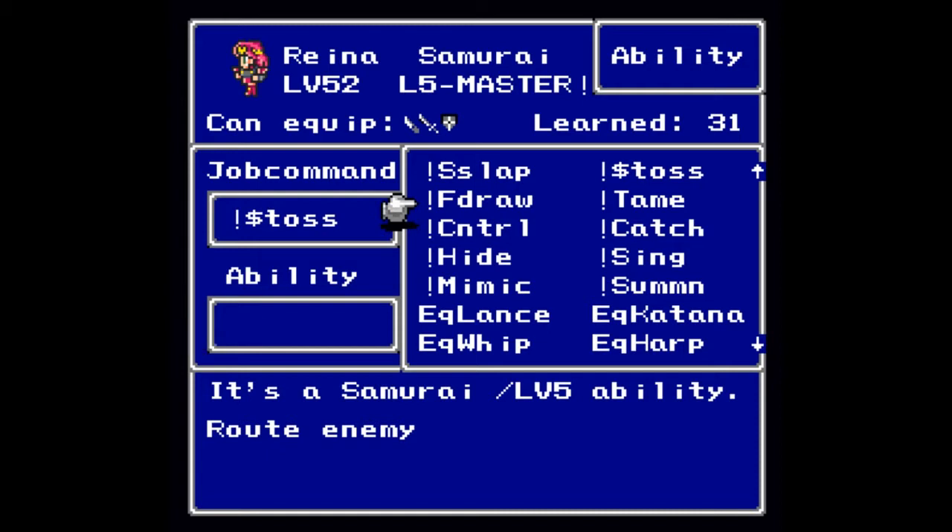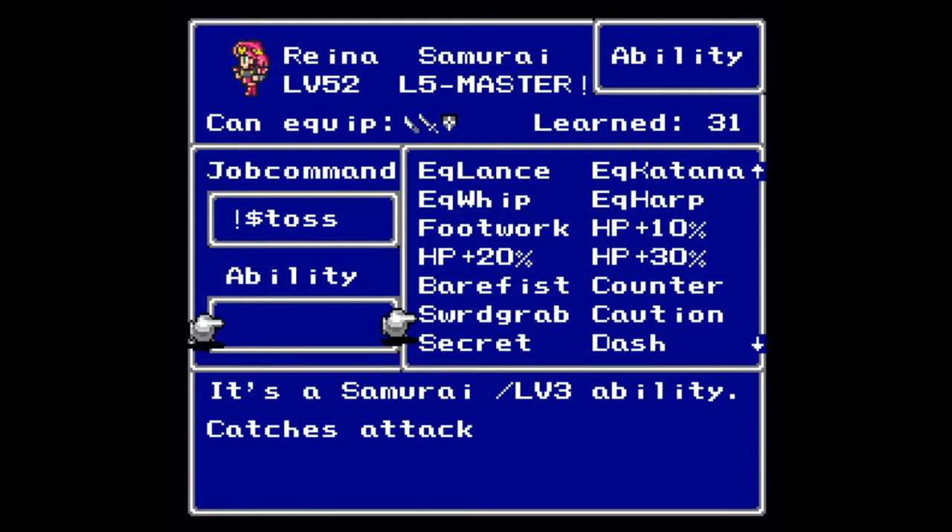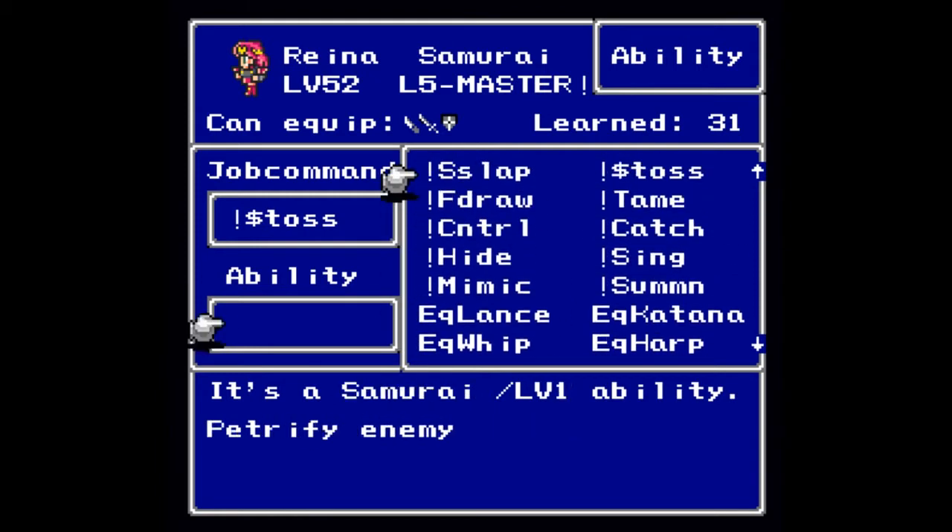When you do master the Samurai job class, Sword Grab actually does carry forward to the base job class. But I think it is time for me to attempt to show off F-Draw.